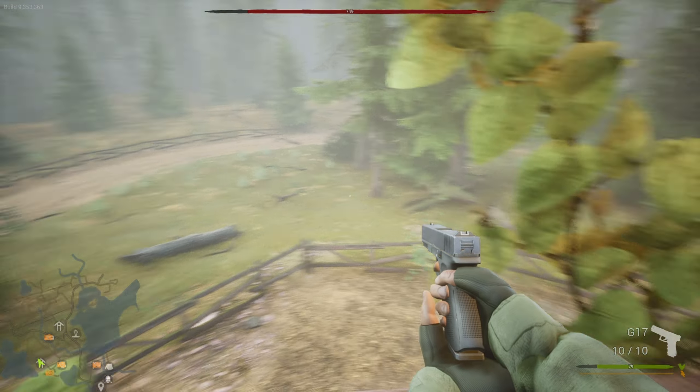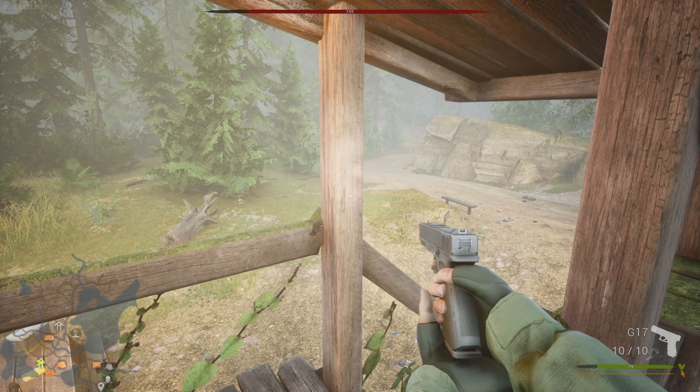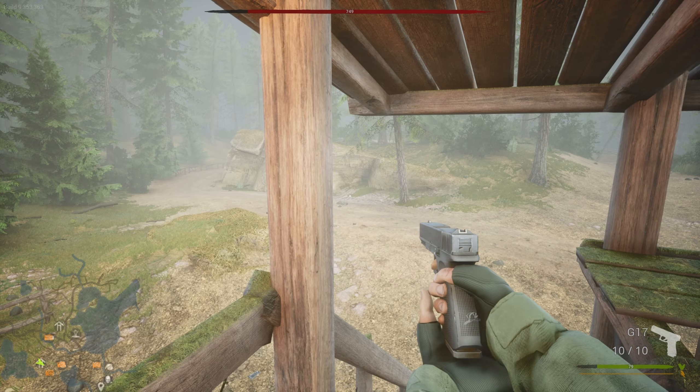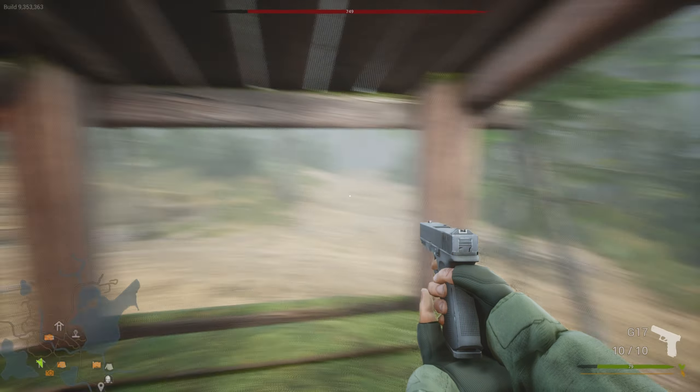Do you guys know that there's a super volcano — it's dormant — underneath Yellowstone National Park? And if that goes off — yeah, it wouldn't be very good for America. You'd pretty much be thrown into an ice age.